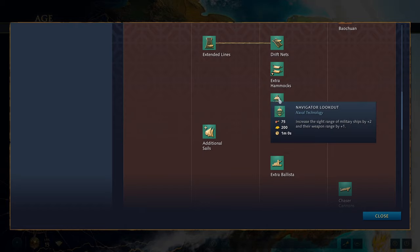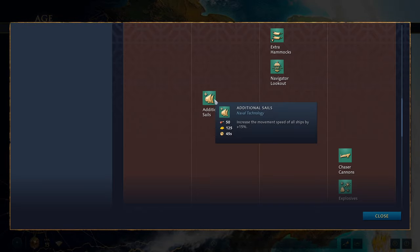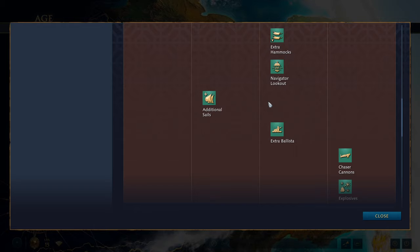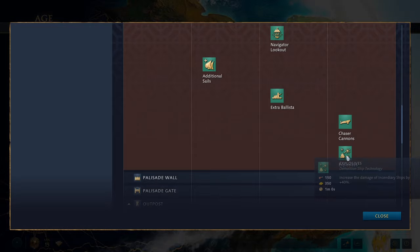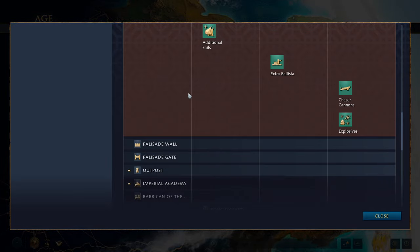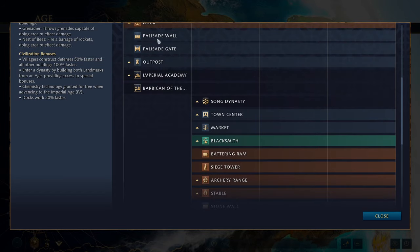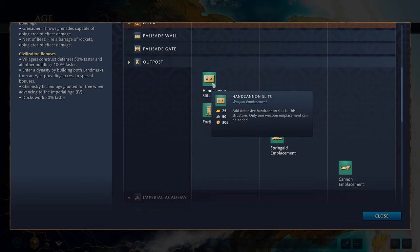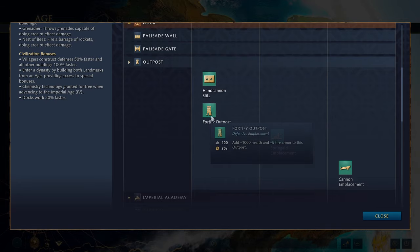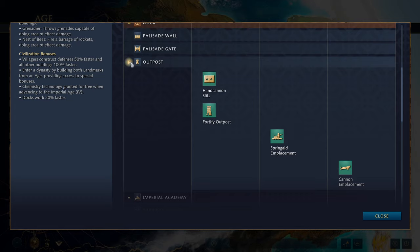You get navigator lookout and the usual castle age dock upgrades. In the feudal age there's an additional sails technology that increases all ship movement speed by 15%, then extra ballista in the castle age, and finally chaser cannons and explosives upgrade in the imperial age — nothing too special except the hammocks. For defenses you get palisade wall, gate and outpost. Rather than arrow slits, the Chinese get hand cannon slits, which should deal a bit more damage. You also get fortified outposts with a choice of springald or cannon emplacement on the tower.